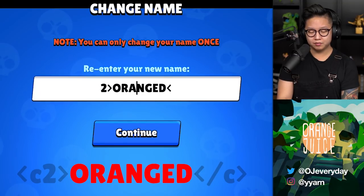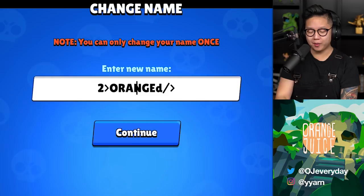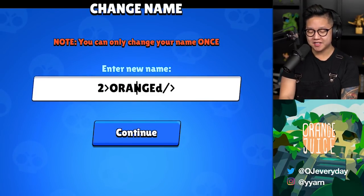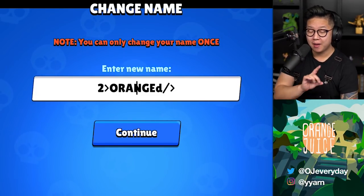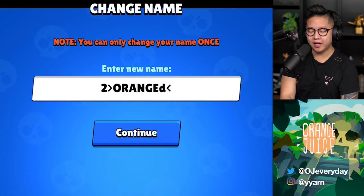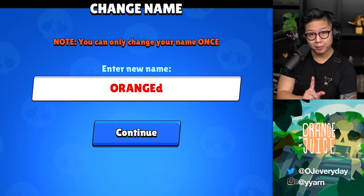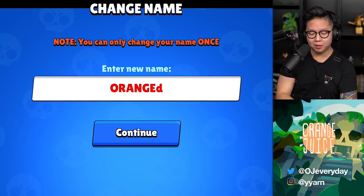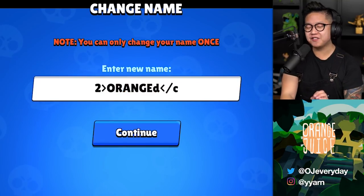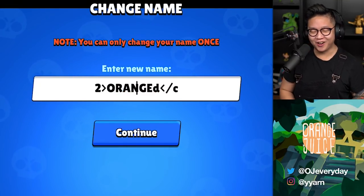So it's: bracket C2, then 'orange', then bracket slash C bracket — just like that. If you put the C before the bracket or mix up the code and it doesn't change, it's not gonna change. Make sure that it's red first, or whatever color you want. Add in the slash and the proper code. Make sure that it changes color before you hit continue. If it doesn't change, I have seen so many people literally end up with that broken name — you done goofed — and there's no going back once you change your name.